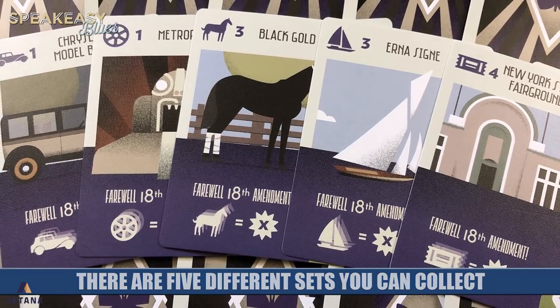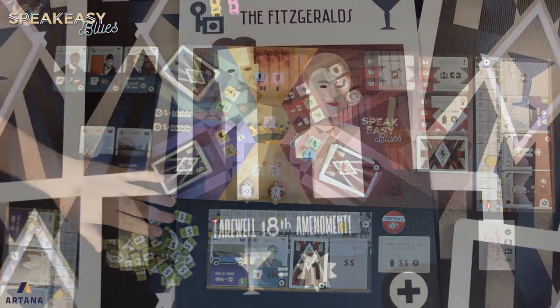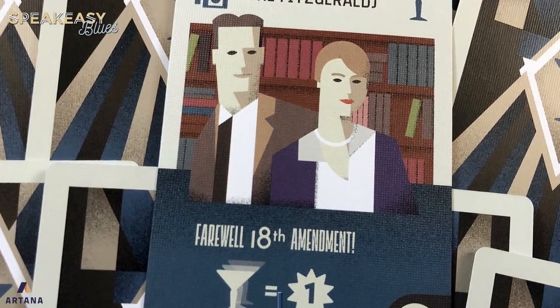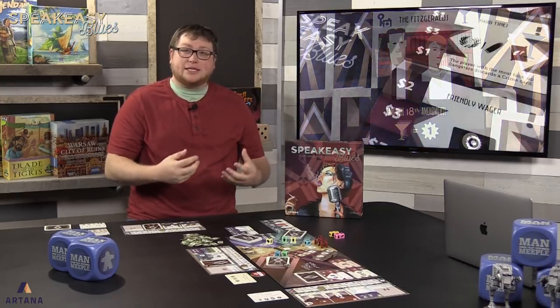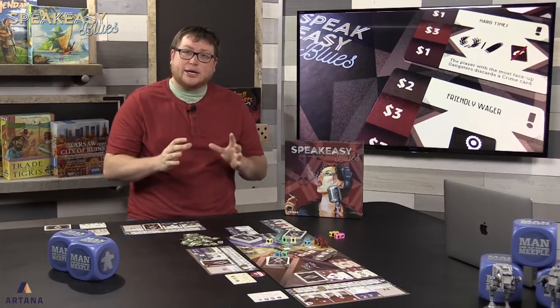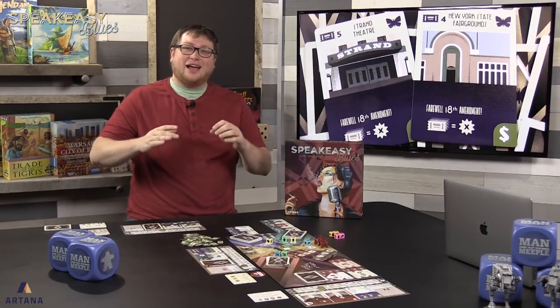At the end of the game you score for sets of police officers and the two gang families. You score one point for every collection card no matter where it is — so all the purple cards, even buried ones, are worth one point each. However, if you have a set-collection card on top, it scores points for the value of every card of that type no matter where it is in your tableau. You also score points for reputation, any contests you completed, money left at the end, and potentially any hooch you haven't used. The tableau scoring is tricky — you have to make sure the right card is on top when you need it, and avoid accidentally burying an ability you need next turn.